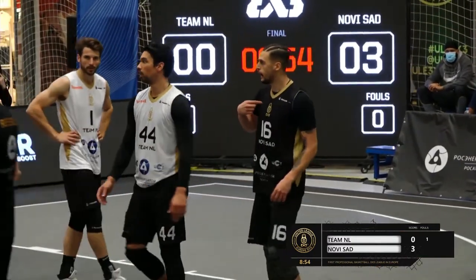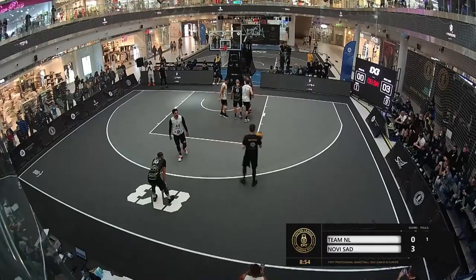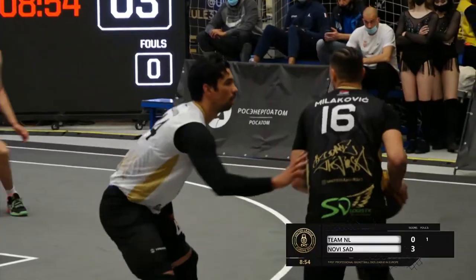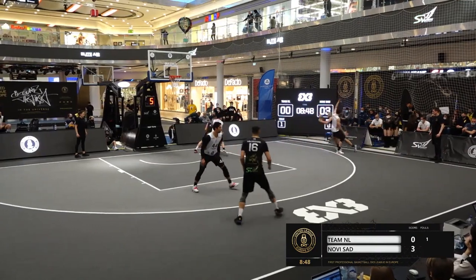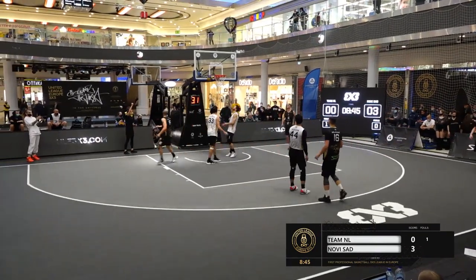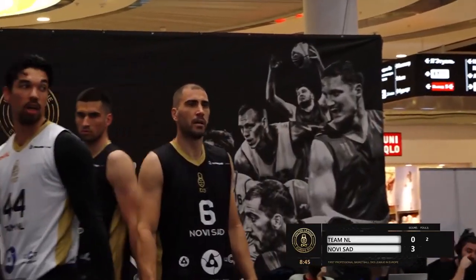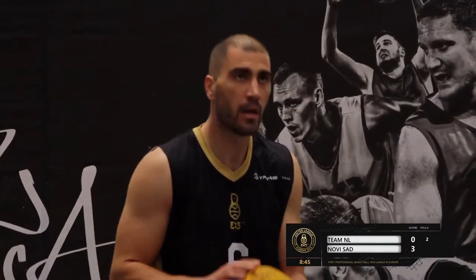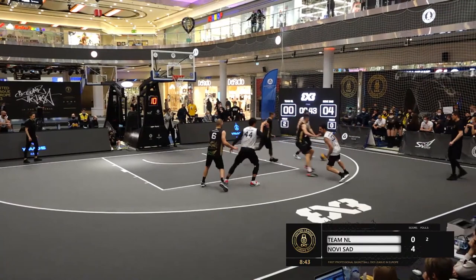We had a crazy semi-final — Riga and Novi Sad, where Novi Sad beat Riga in the final seconds. Team NL had a pretty easy semi-final versus the Lithuanians, 21 to 11. What a pass! That should have been an and-one. Dejan Janic just made a behind-the-back pass to Dushan Bulut — just a few centimeters short of an and-one. Four to nothing after that free throw. Team NL need to wake up.